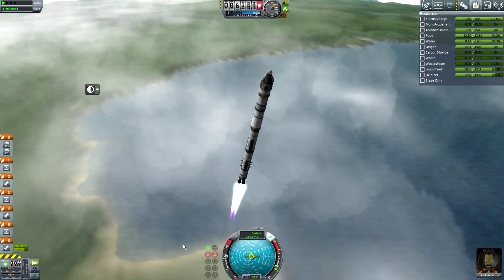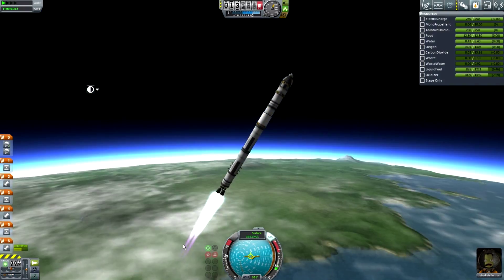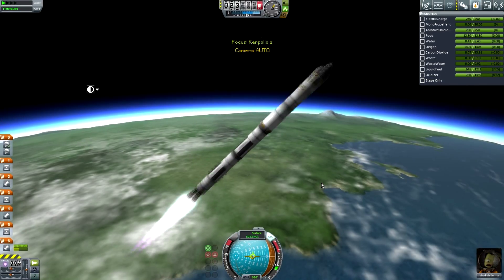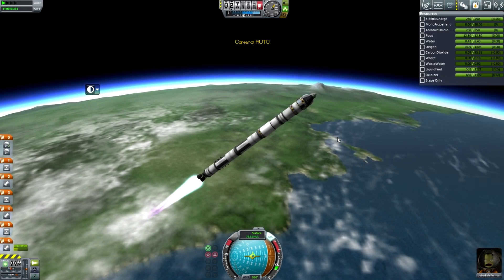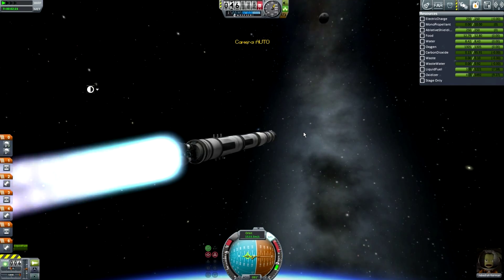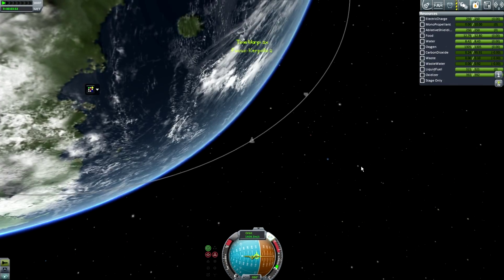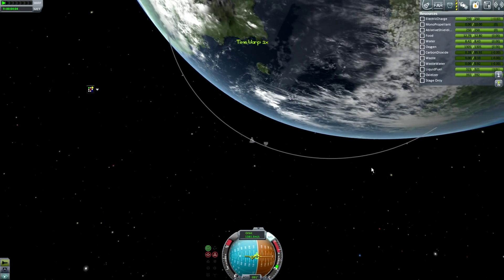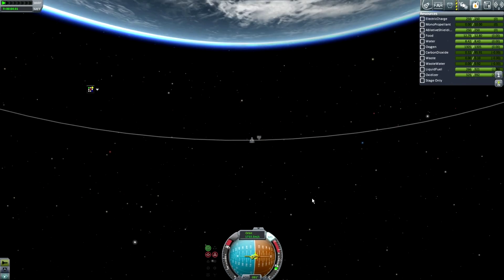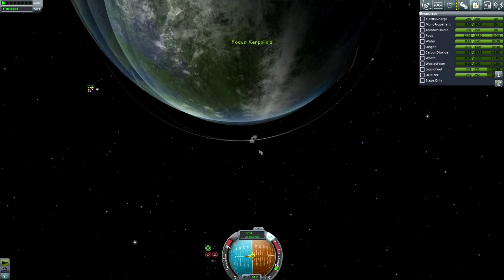The solid boosters burn out very quickly — I probably should have throttled them down to be more effective and reduce the risk of hitting a building, but it worked out fine. Sometimes rockets carry their boosters attached higher than necessary just to dump them away from land — you waste a little delta-v to avoid hitting people. Anyway, it's time to burn into orbit with the second stage, following the same profile as before, and then head to the moon.